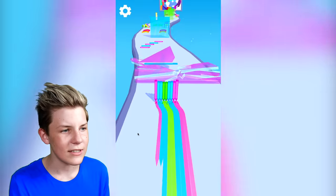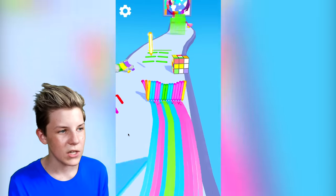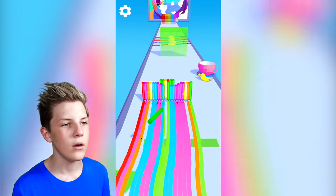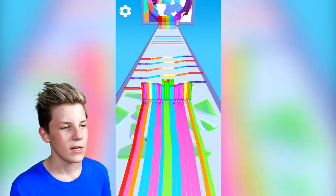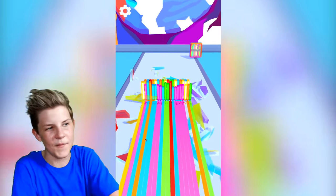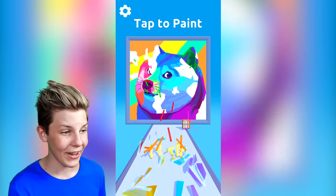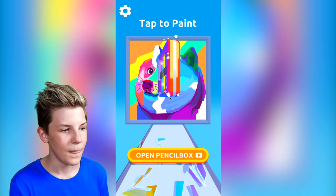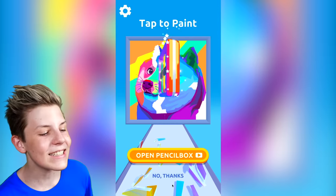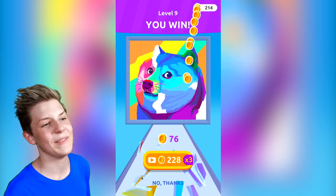I did not see that little part there. There's a golden one — how could we not collect all of these golden ones! We're getting so many of these. We can complete all of those and now we've got to complete this artwork. If we don't complete it I'm going to be so annoyed. You know what it is now guys — it's a cute little doge! How cute is that. One more level and we'll be able to complete it.